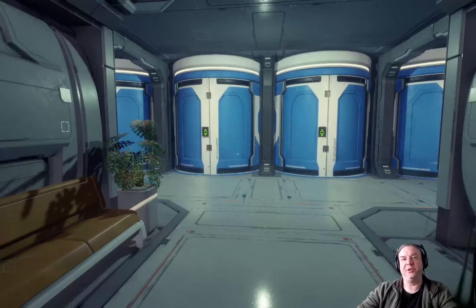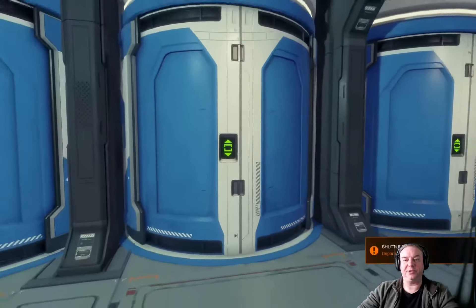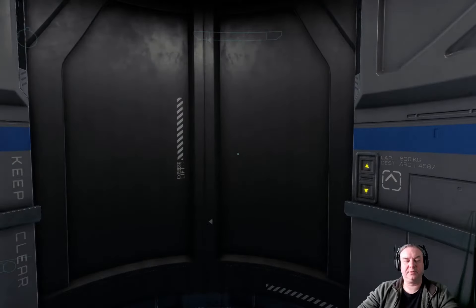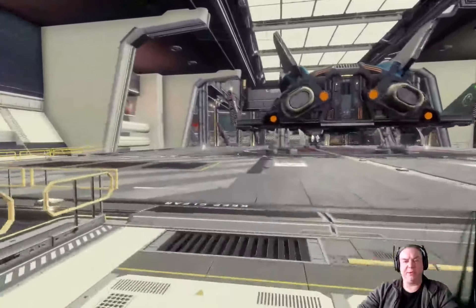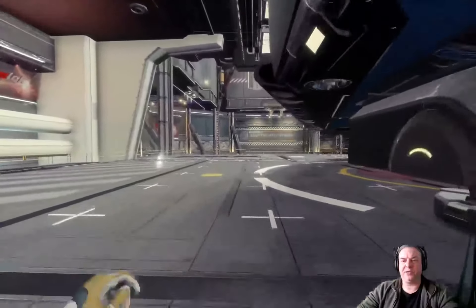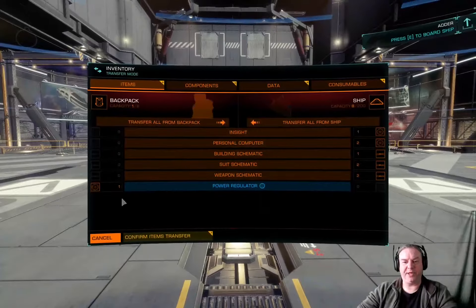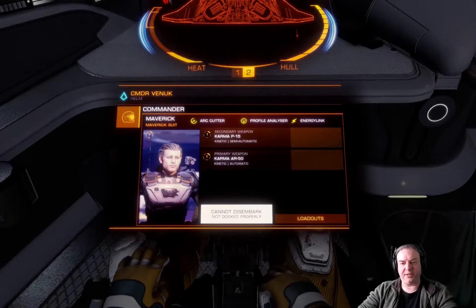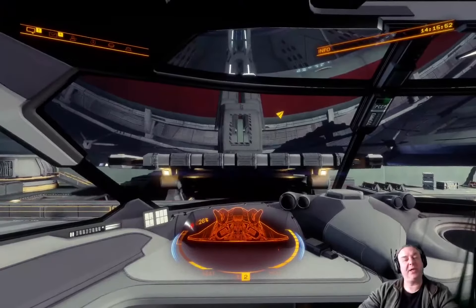That costs 7,000 credits, so at this point is it worth doing it? Should I take my own Sidewinder? But it should be ready to depart — go to hangar. Now I stand to gain quite a bit from this one: it's 150-odd thousand. In the shuttle, first thing I want to make sure is that in my inventory I have the power regulator, which I do. Then the next thing is to make sure I've got the right loadout — press number 3 to look at my loadouts and pick out the Maverick suit, so I know when I get there I've got all the tools I need.